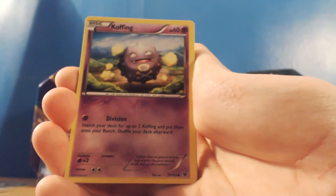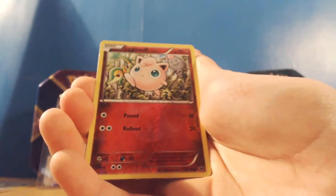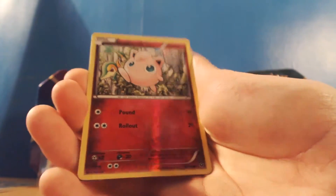So we've got Spiky-Eared Pichu, Koffing, Whirlipede. We've got all these already so I'll go through them quickly: Riolu, Cottonee, Power Memory, Audino Spirit Link, Wigglytuff, a Jigglypuff reverse.